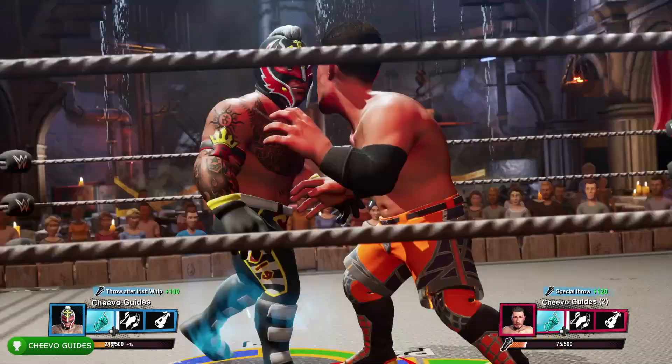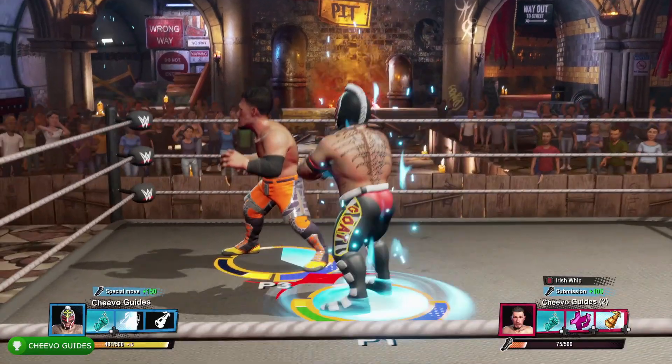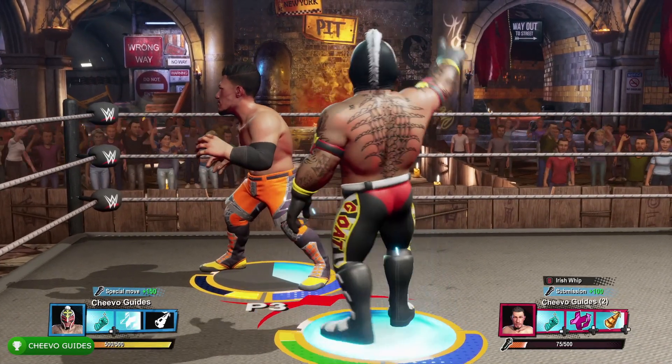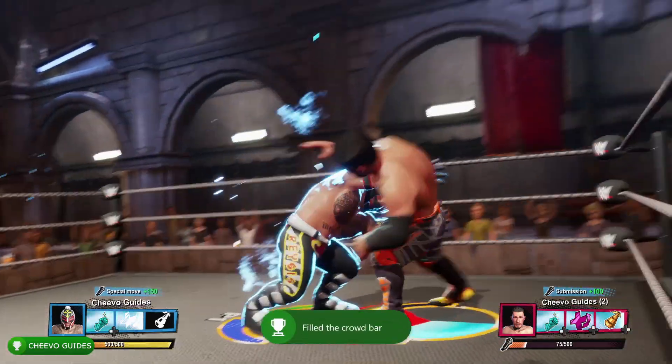For the most part, I recommend taunting four times, then doing a power-up, and then rinsing and repeating that method. You can also throw in some grabs and punches along the way. Luckily we're playing against a second controller, so we don't have to worry about them fighting back — just keep increasing the crowd meter until you get to 500. Once you do, you're going to unlock the charismatic achievement.